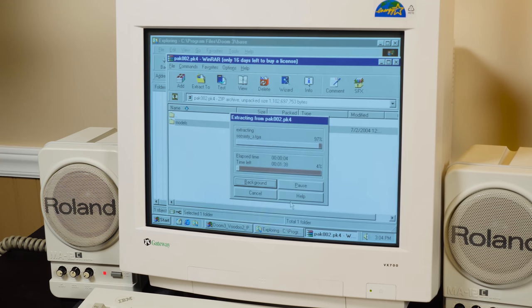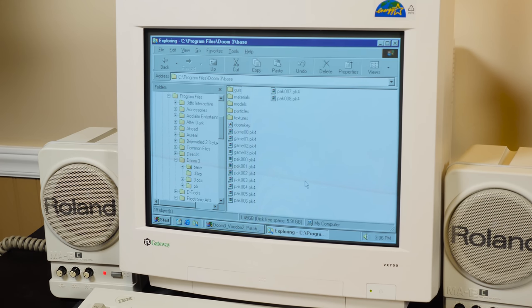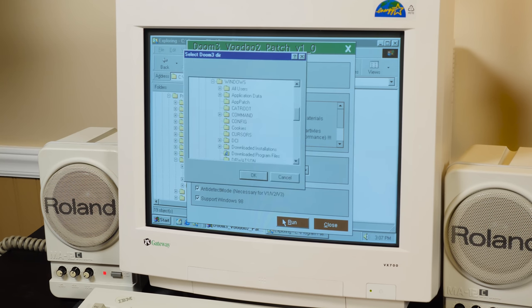By the end you should have folders in there titled Materials, GUIs, Particles, Textures, and Models. Head back to the patch program and we can adjust the texture sizes. While the default settings will work just fine on a Voodoo 2, I was curious to see how low it could go, so I chose the minimum settings. Also make sure the two checkboxes at the bottom are checked, at least for the kind of setup in this video. Finally click Run and let it do its thing.